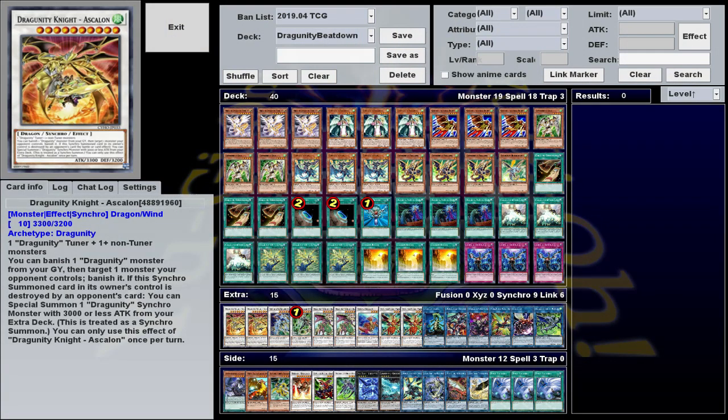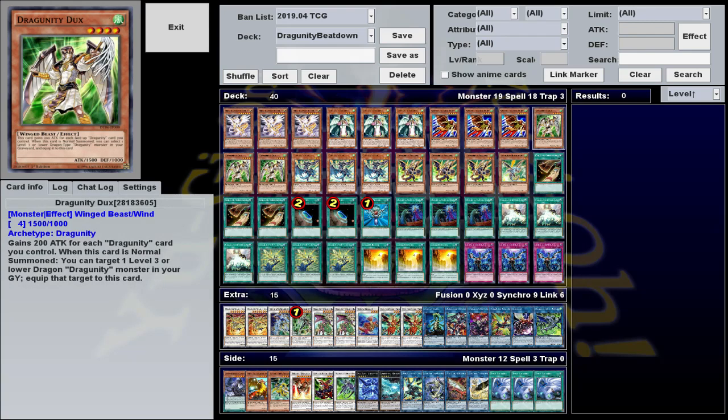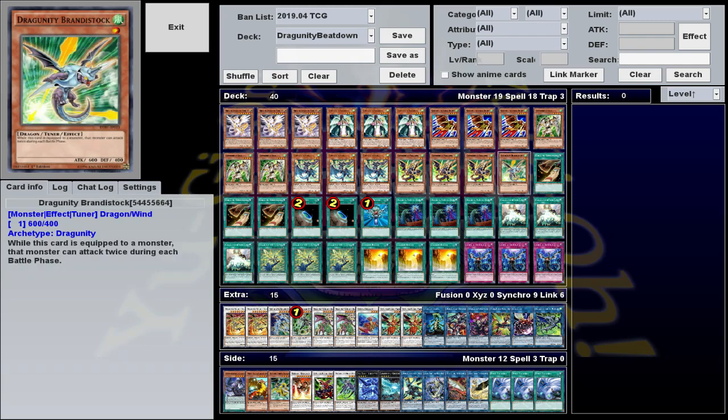For our monster lineup, we have three Heretic Dragon of Techno Fruit, three Dragunity Senators, three Harvey Birdmen, three Darkwing Ducks, three of the good Tuners, three of the other good Tuners, and one Dragunity Bandersnatch.